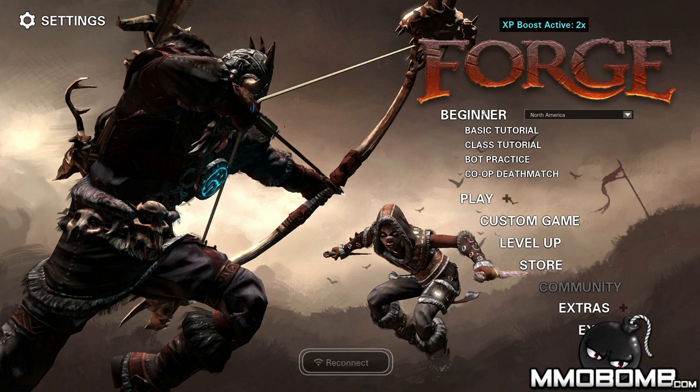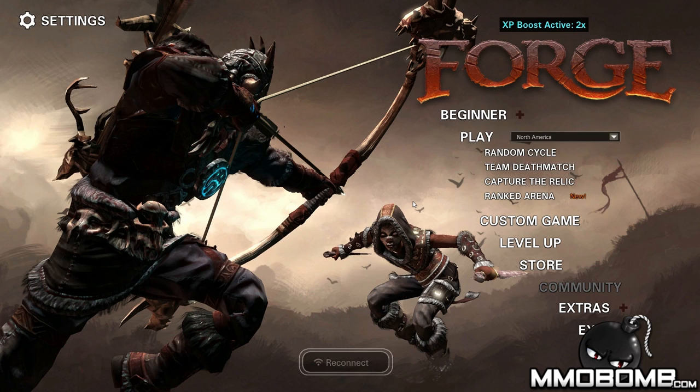When you're a new player you can start off by doing the basic tutorials, the class tutorials, co-op deathmatch. Because this is a PvP game you'll want to get yourself familiarized with it before you get into a real game. Then you can go on to play and choose your North America, European, or Oceanic server, and then play Team Deathmatch, Capture the Relic, Ranked Arena, or a combination of the three.